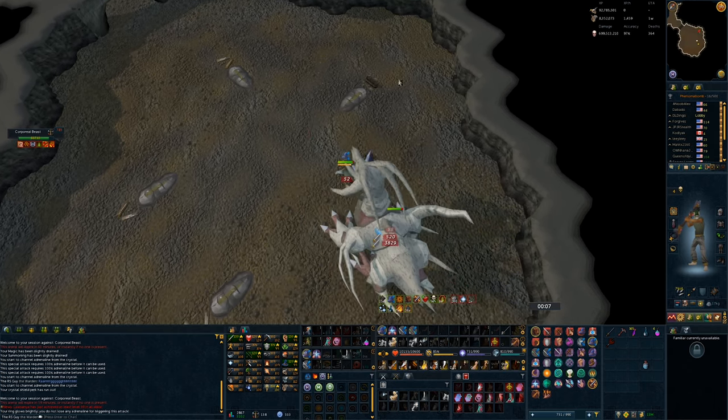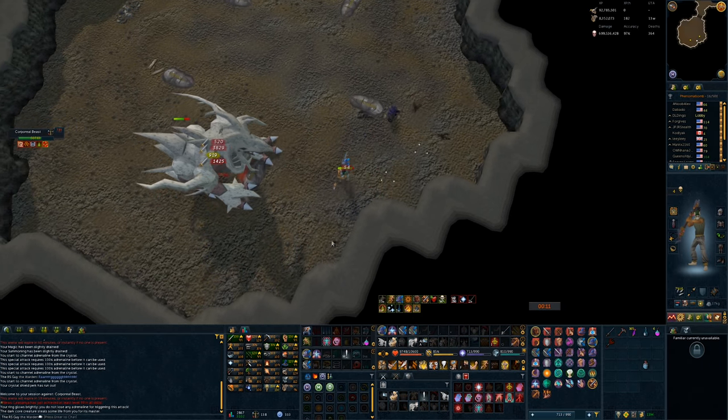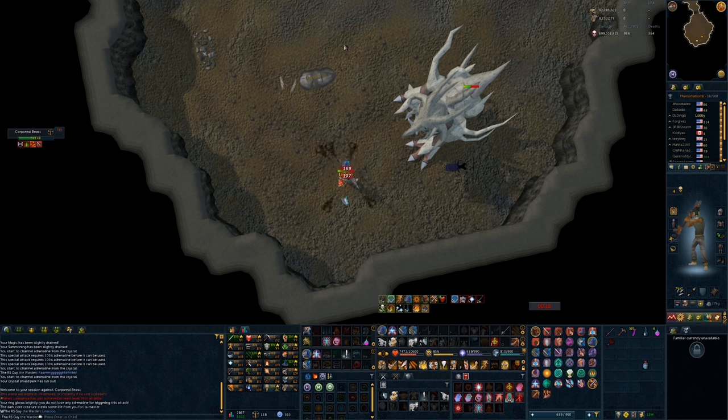That is absolutely ridiculous. For a threshold ability that doesn't stack with Berserk or with the Zarros God Sword Special, that is just completely insane. When you're not in a Berserk or a Zarros God Sword Special, Slaughter with the Spear is now the strongest melee threshold ability in the game.